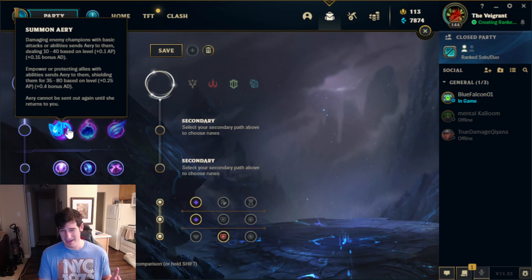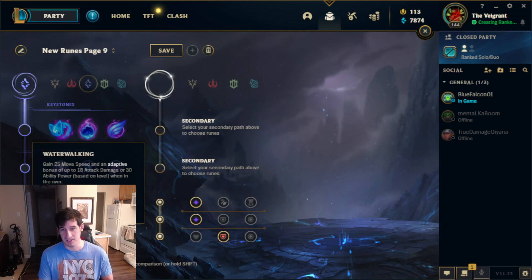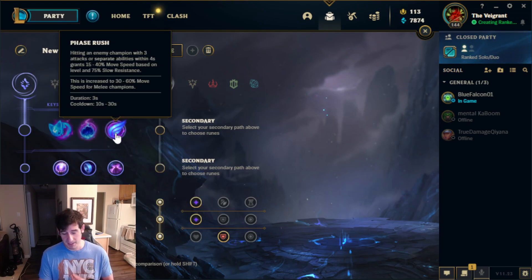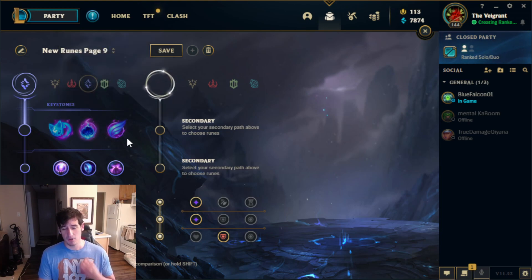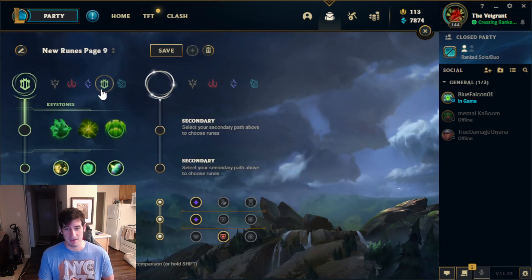Sometimes I play a W-max Spellpen rush Swain build that can be a little bit fun, and I like running Comet just to maximize my W damage from long distance. The only application of Phase Rush when using Swain is if you are up in the top lane pointing at something that is looking to chase you down — something like a Tryndamere or Darius. That is when Phase Rush can be effective in the top lane.